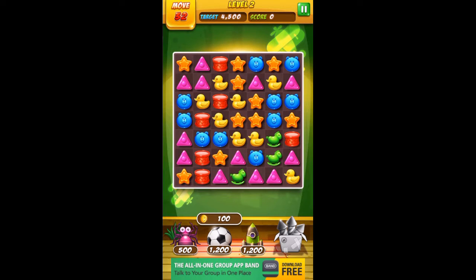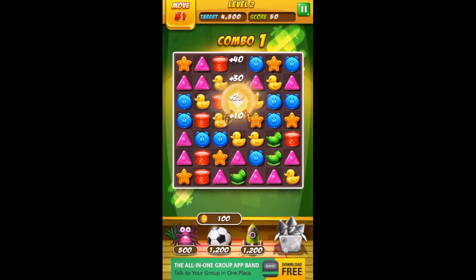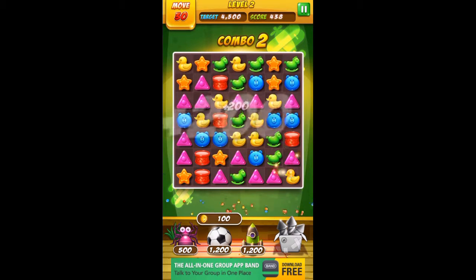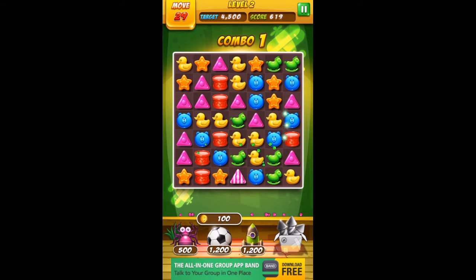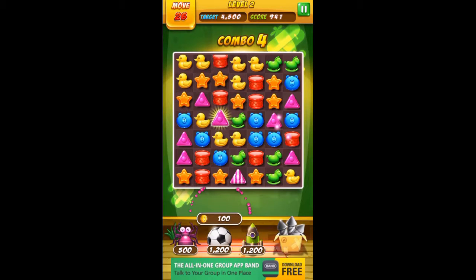Target score: four thousand five hundred. Let's see what we can do. Got hyper blocks — that helps the score. Another hyper block. Five cross toys combined in a cross blast — let's see what that does.